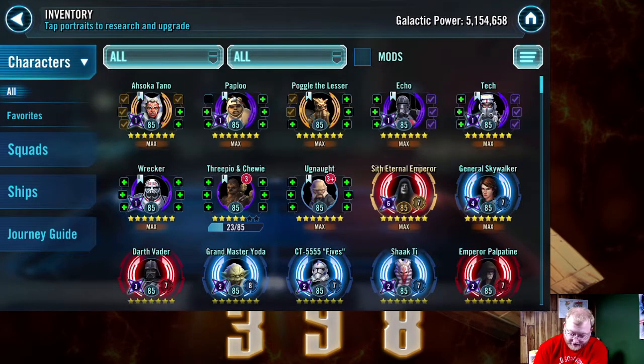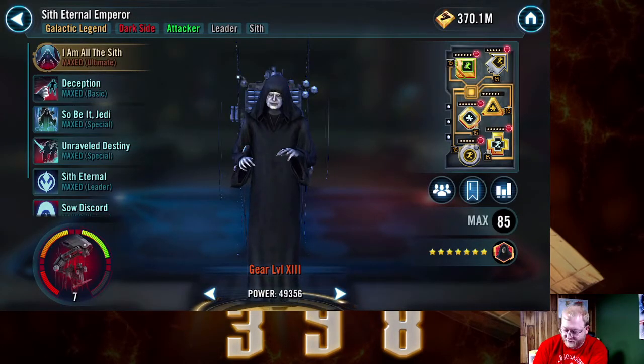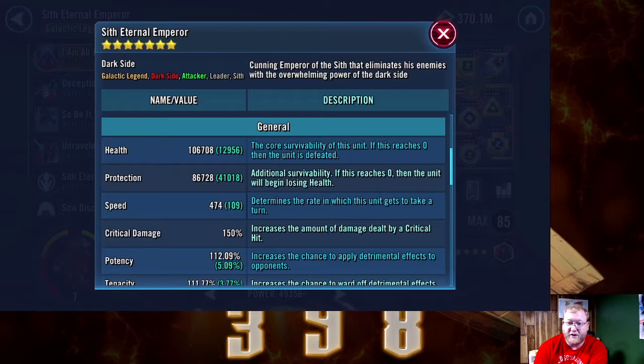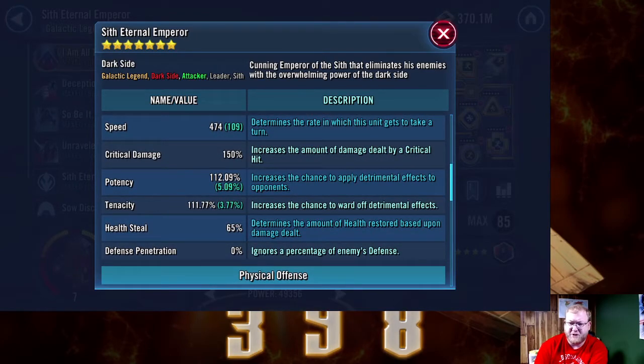Let's do a quick stat check so you guys can see what I ran with him. When it came to SEE, a lot of health and a lot of protection — he already has a really high health pool which helps his survivability. Speed isn't too important; I get some speed on him but 474 gets the job done. Sometimes him being too fast is actually counterintuitive. His potency is already sky-high because he's a GL, and that health steal is very nice.